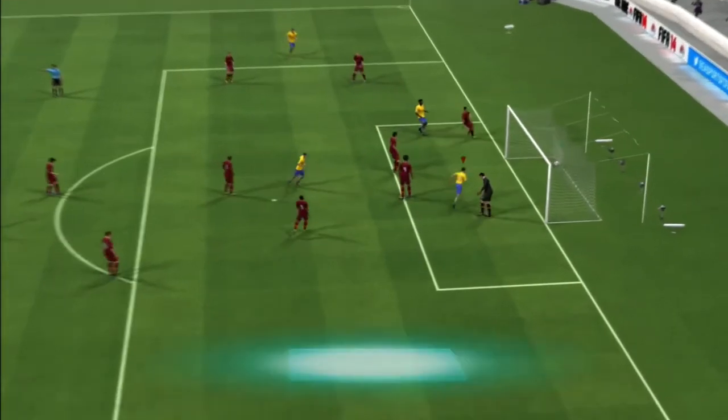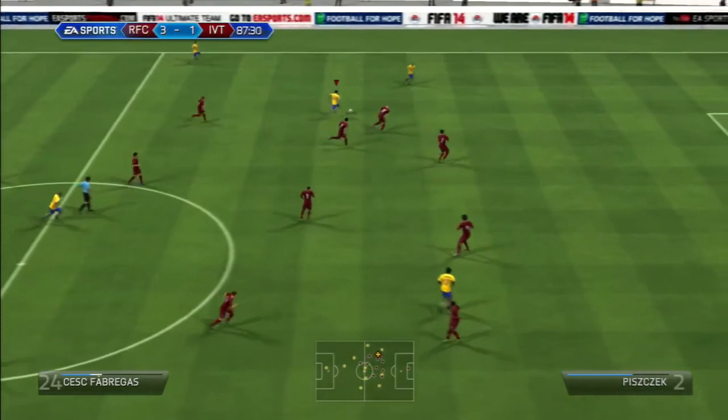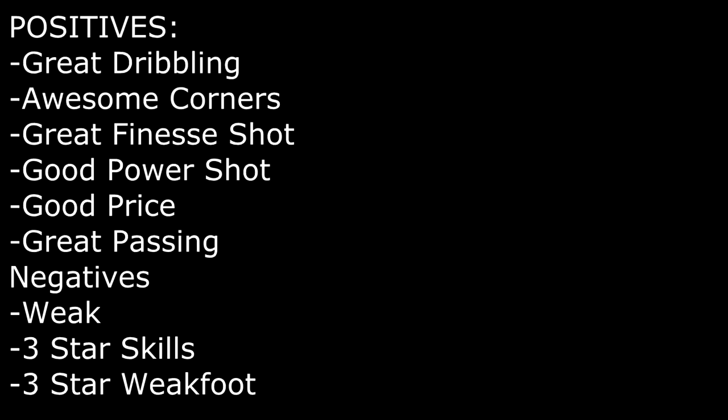He doesn't have the best heading either, but that's about it. As you can see, a great cross there from him. We're going to be going on to the last clip now — just an example of him using his pace and dribbling. Unfortunately the shot wasn't the best. His positives are: great dribbling, awesome corners, great finesse shot, good power shot, good price, and great passing. His negatives are: weak, three-star skills, and three-star weak foot.